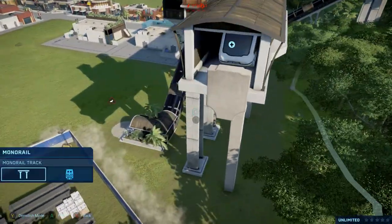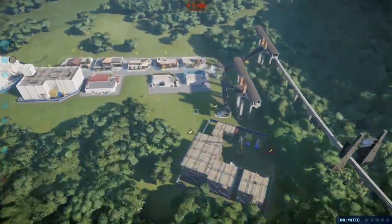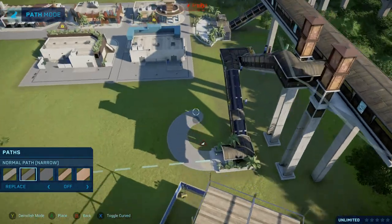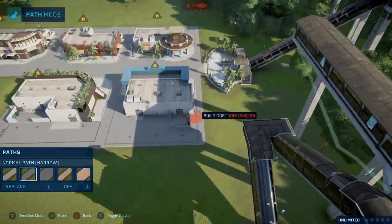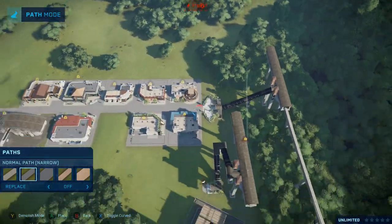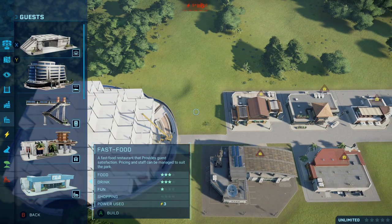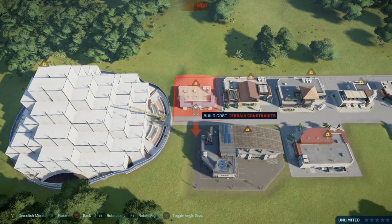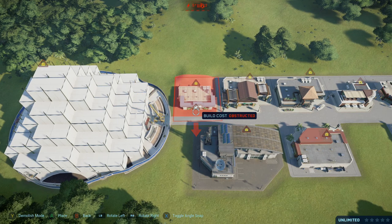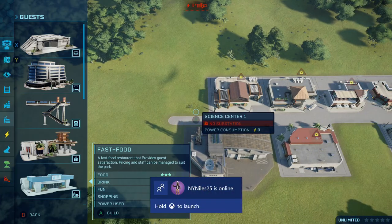Let's go ahead and test that — yes, the monorail can go over the power plant, so that's good. Let's connect these paths here. I actually made a mistake because I should have left a little gap here so people could make their way over to the monorail. I could leave this gap and put the arcade here. Let me just move the innovation center back just a slight bit — let's delete the innovation center and try again.